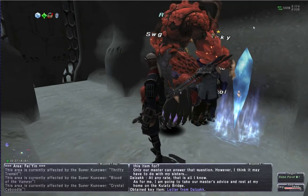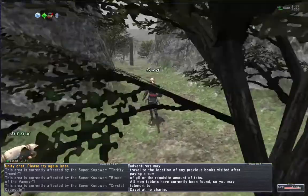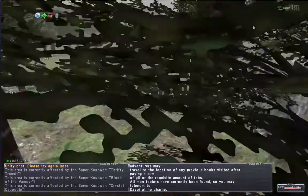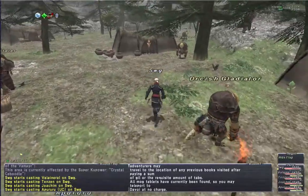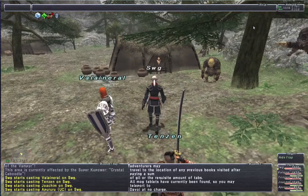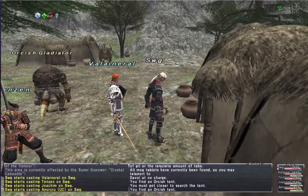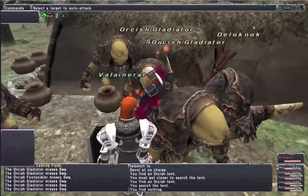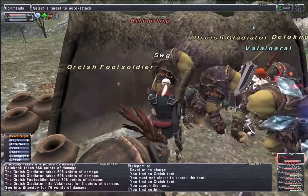Next stop on the list is Devoy. We're going to do a quick fight out there. Once we zone into Devoy, we're going to head over to F7 and find the Hyde Flap, which is just a point of interest that we can check, and that will spawn a couple of NMs for us to fight. Good times. Here's our Hyde Flap at F7, right over here in this little open area.